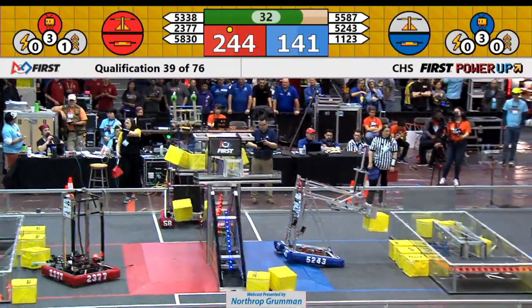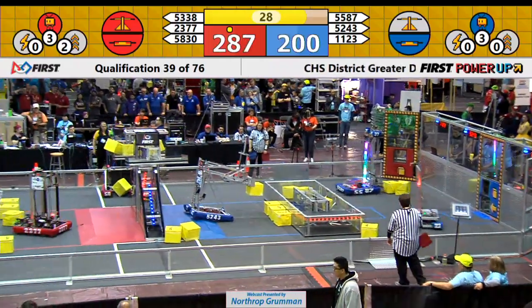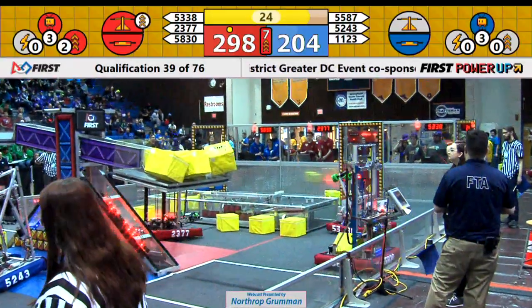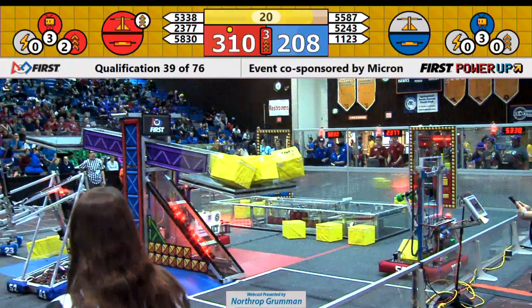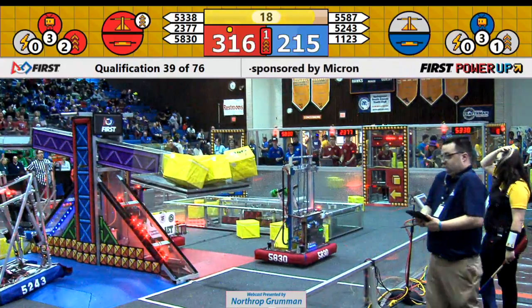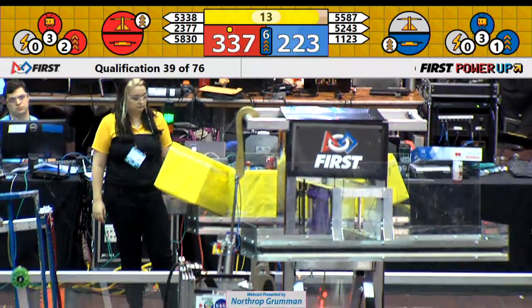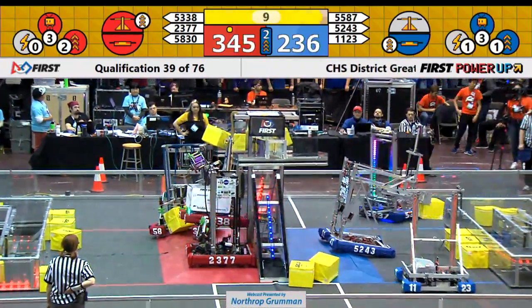5830 Life Engineering attempting to place a power cube onto the center scale. 30 seconds remain here. A boost is used from the Red Alliance with two power cubes, doubling the points gained from the scale that they currently have control of. Blue Alliance activating their boost with one power cube, doubling the points from their switch.